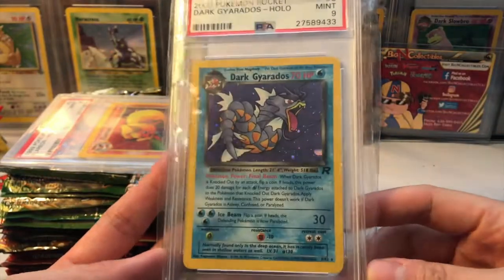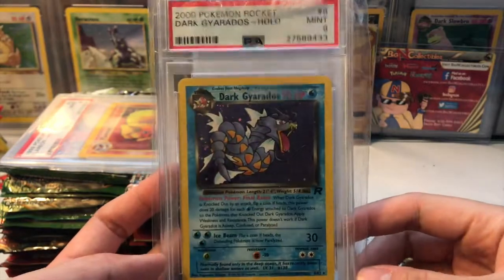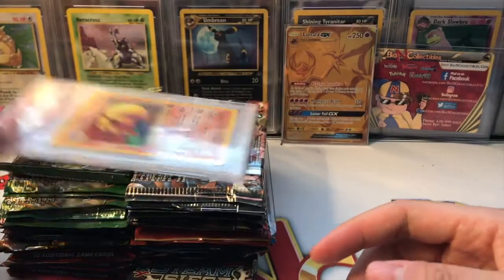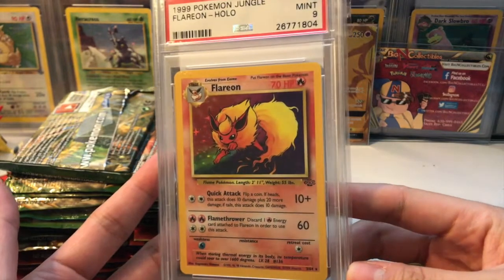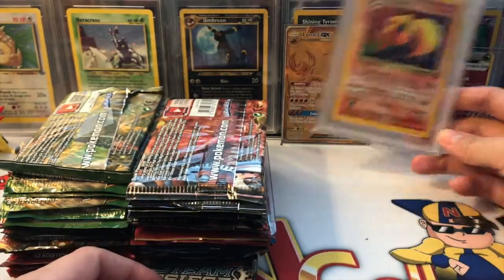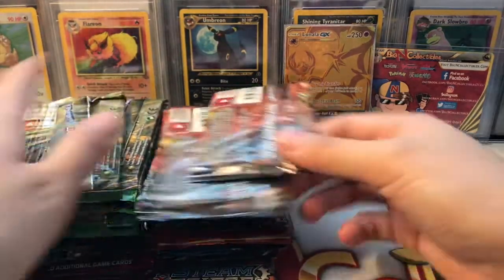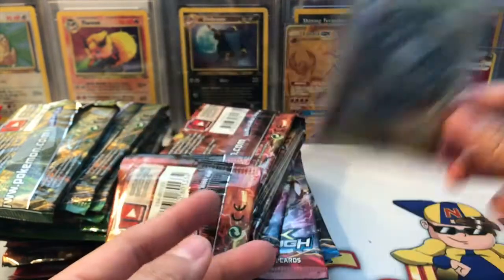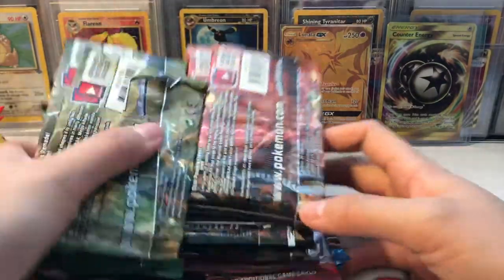We did get the Dark Gyarados PSA 9 card — that is so gorgeous, oh my gosh. It's absolutely beautiful. This was just a little perk that he gave me; I wasn't asking for it, so it was really nice of him. And of course, this is the card I really loved — the 1999 Pokemon Jungle Flareon Holographic. Oh my god, it's absolutely gorgeous. It's gonna look beautiful next to my Umbreon. He also put in a Counter Energy which I traded him — I needed that for my set.